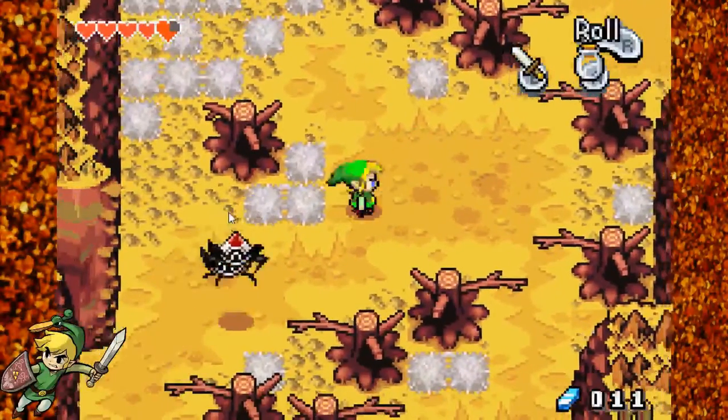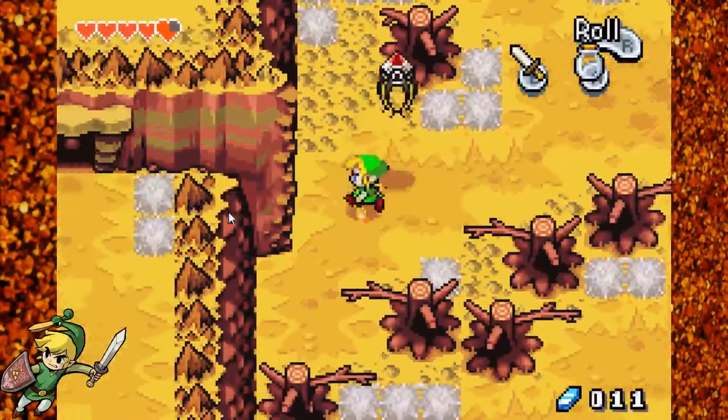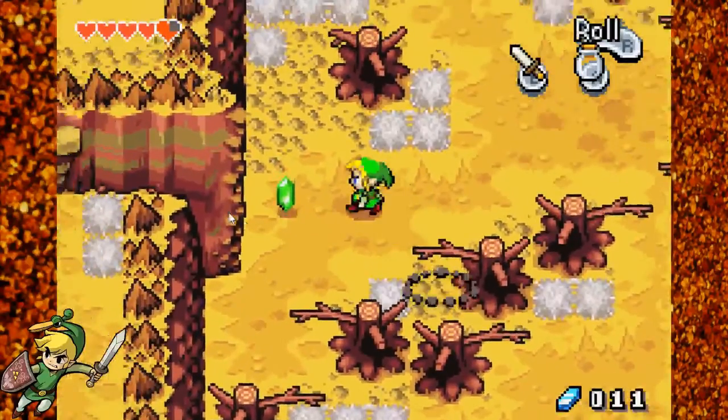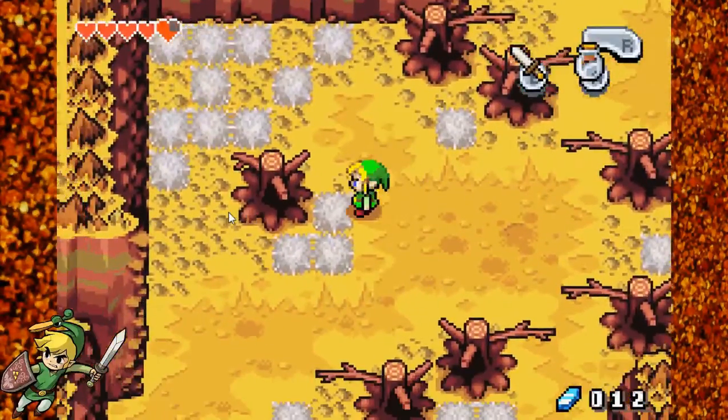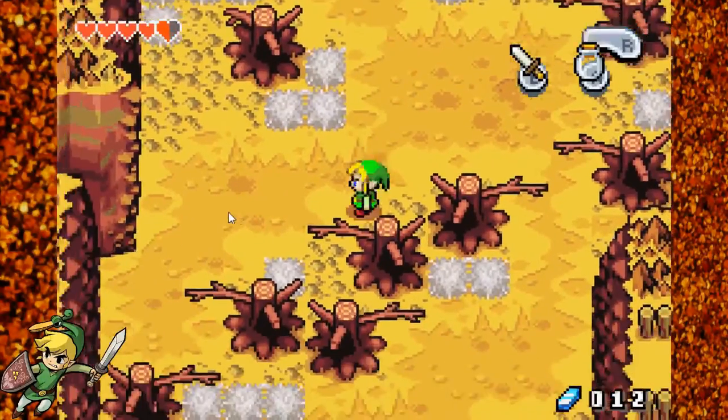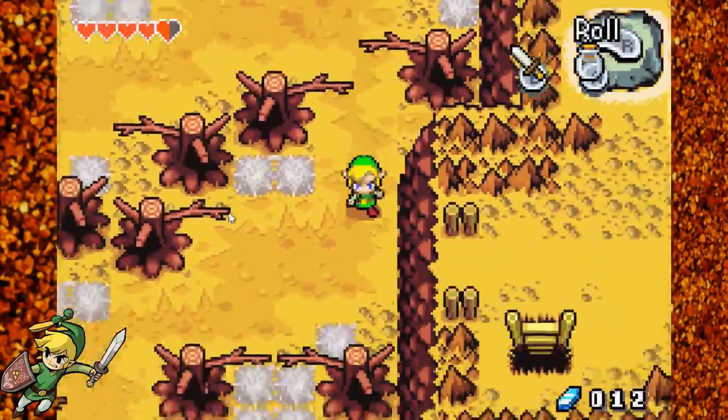Watch out for these things — they look nice and soft and cuddly, but they're not. And we got some tektites here. That's a new enemy. These will hurt you. I have enough hearts that I can take that damage.